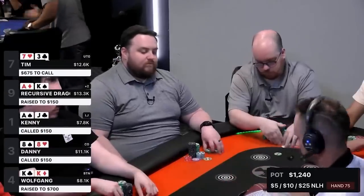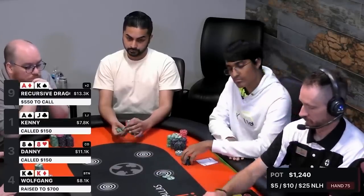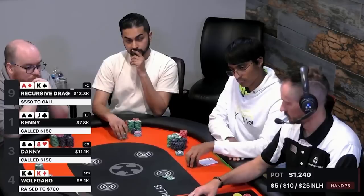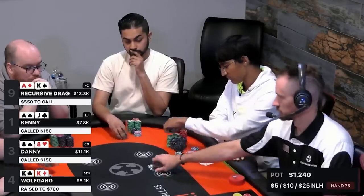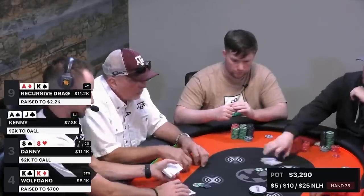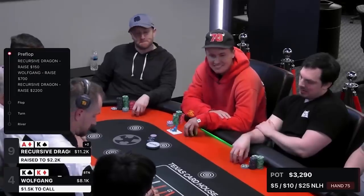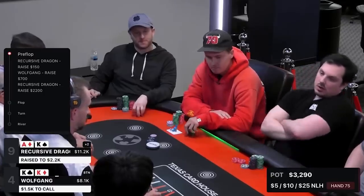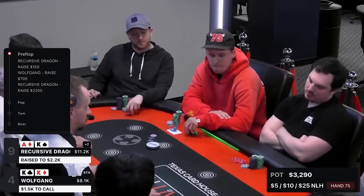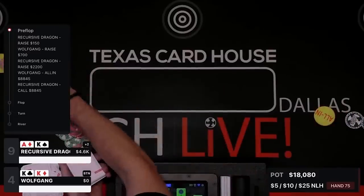Pocket kings — obviously I'm coming in for a raise. I go large and make it look super squeezy, deciding on a sizing of $700. The action's back to the Dragon, who is in an interesting spot. He could 4-bet — probably around $2K would be the right sizing. He cuts out some black chips and blue chips and makes it $2,200, which cleans up the other players. Back over to me on the button — are you ripping it in for $8,000 with pocket kings? We're never folding pocket kings preflop. I think jamming in is probably the best play. If he has queens or jacks he might call, ace-king suited probably calls too.